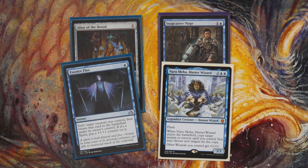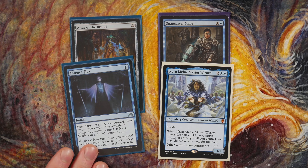One last thing about Essence Flux versus Stratagem — we opted out Stratagem because it is not good outside the combo. Essence Flux, while it's not a great card to draw on its own, is still useful. You can target your Snapcaster for an additional Flashback, target Trinket Mage to find Alter of the Brood, find Sensei's Divining Top, Mana Crypt, fast mana. So it is still decent outside the combo, and that's why I opted it in. It's a cheaper, faster, more synergistic way to win.